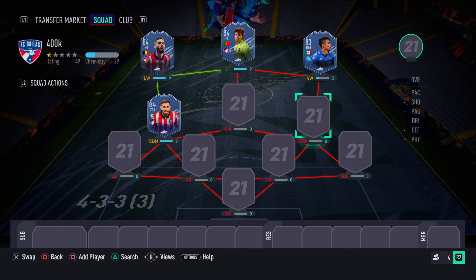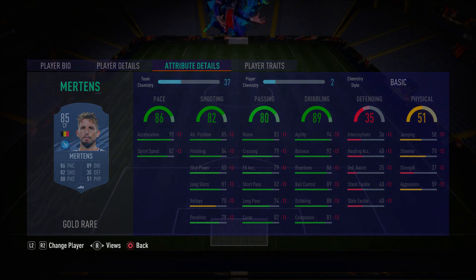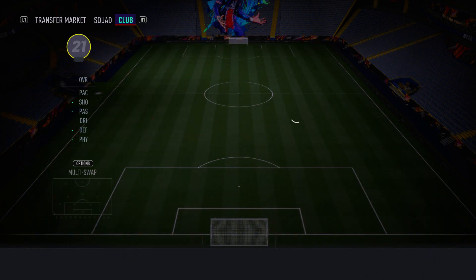In the CDM position for chemistry purposes we have Dries Mertens — he won't actually play CDM, I'll show you his real position at the end of the video. Mertens is absolutely incredible: four-star skill moves, four-star weak foot, decent pace with very good acceleration, excellent finishing, 94 agility, 92 balance, 89 ball control, and 88 dribbling. You simply cannot go wrong with Dries Mertens.